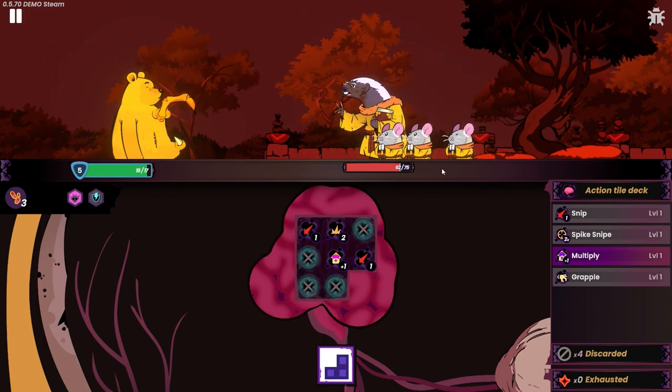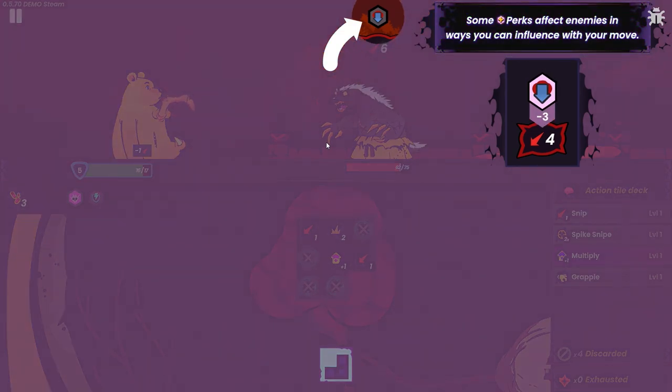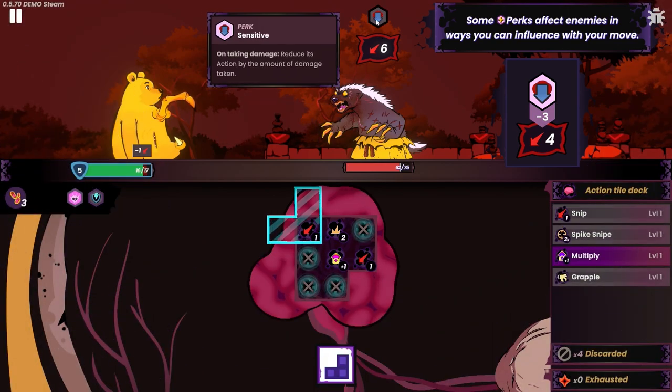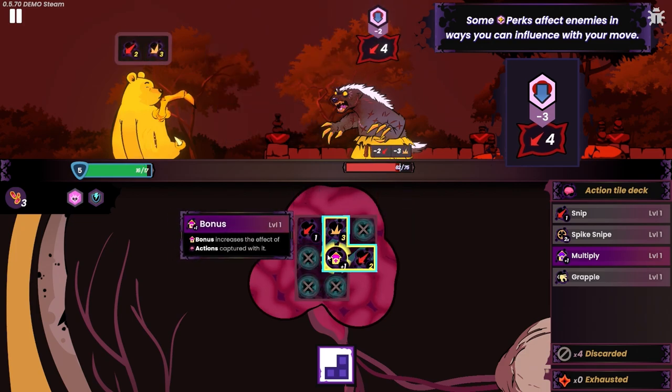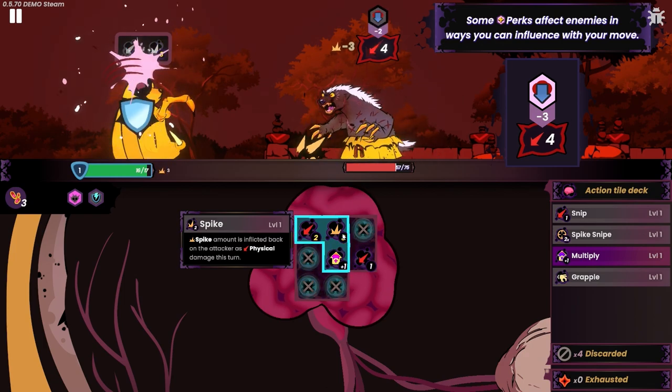Does that start the new battle now? Yeah it does. I wonder if you can avoid using that one thing and just kill him like that. You dare test me? Some perks affect enemies in different ways — yeah, we know. Let's see: he's sensitive. On taking damage, reduce its action by that amount of damage taken. Okay, that's actually pretty good — this build is actually fucking sick.